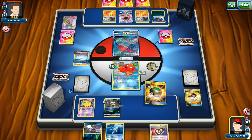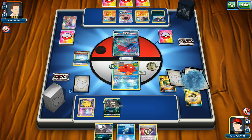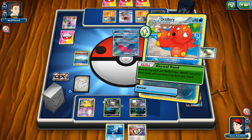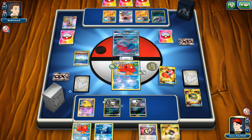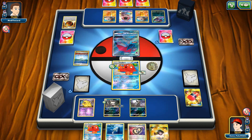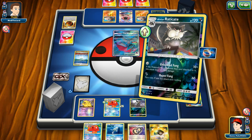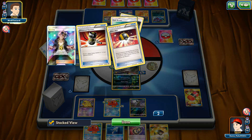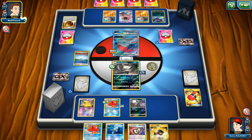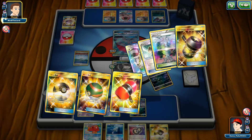I actually pulled a very nice combo right there. Not going with the Nest Ball — just going with another Raticate on the bench and one Abyssal Hand. I'm ready to strike my opponent for 90. There's also a Crushing Hammer and it was successful. So we're going to retreat and that's going to be one Enhanced Fang for 90. Two energies knocked out from my opponent's Pokémon in play so far.